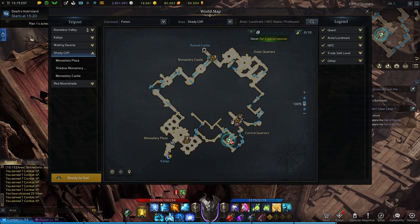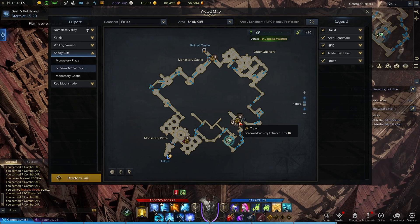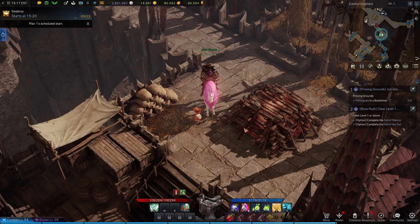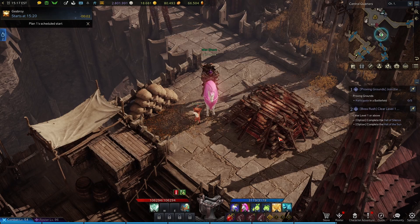Before you take the jump down up here on this high wall, if you look in this broken part of the roof, you'll find yourselves a Seed. Now you can run or teleport to the Shadow Monastery Entrance Triport. This Pyre Pallet is going to be the thing we need to remove with the Soulful Requiem from the Adventurer's Stone 60% reward in order to unlock hidden seeds in this zone.